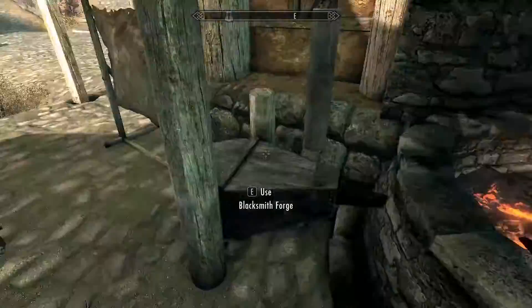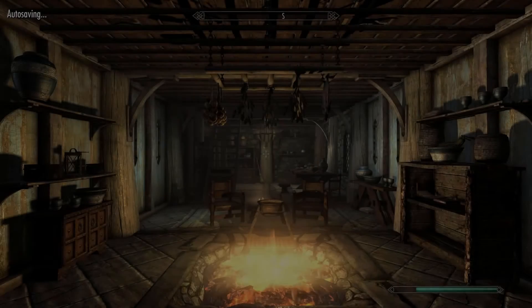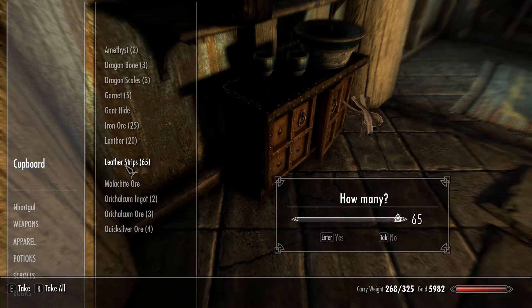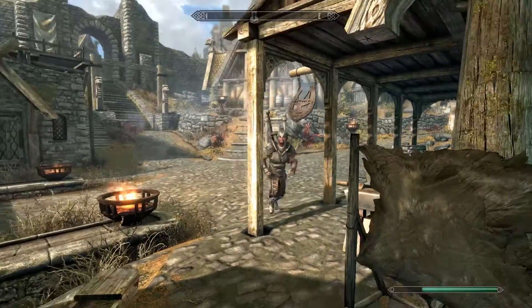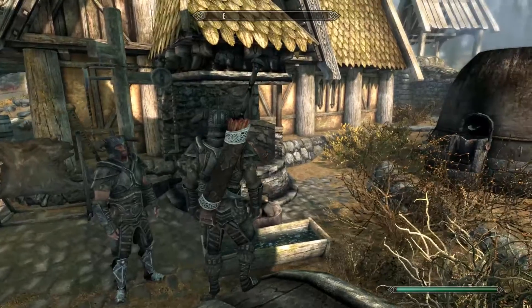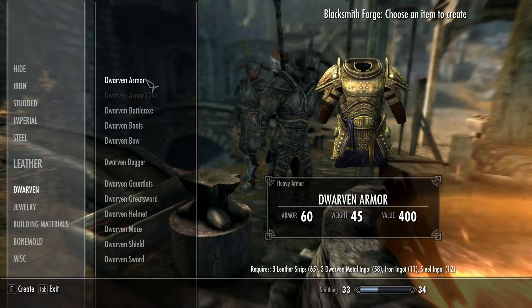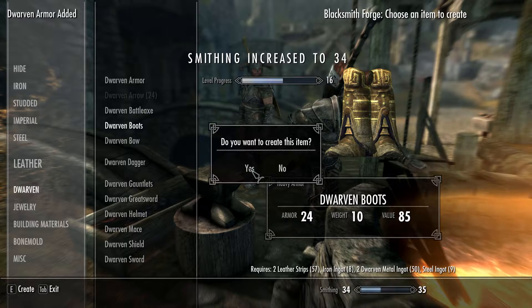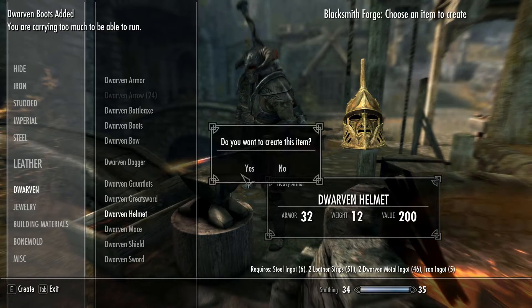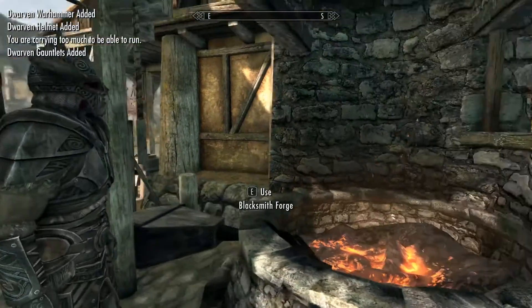Dwarven armor — I'll need leather strips. I've got 65 leather strips, so that should be fine — shouldn't need more than 20. Benor already has a dwarven battle axe, so I just need to make two full sets of armor and a dwarven warhammer for myself. One torso, two torsos, boots, gauntlets, helmets, and a warhammer — beautiful. Smithing almost to 36!